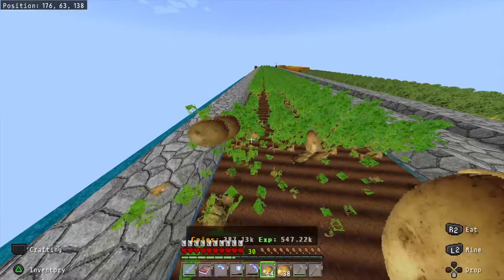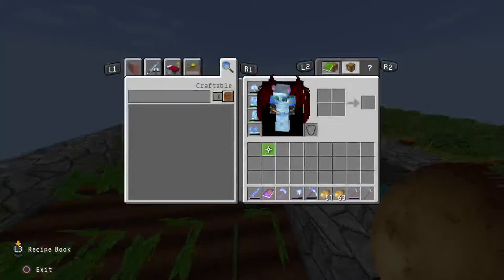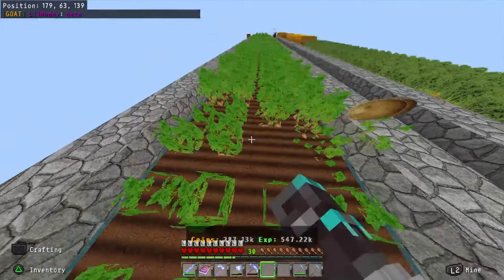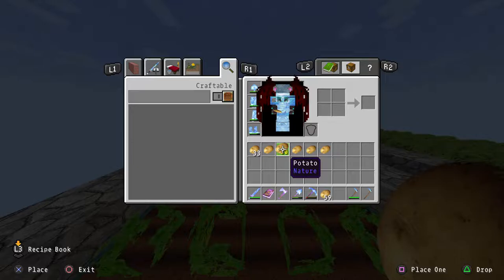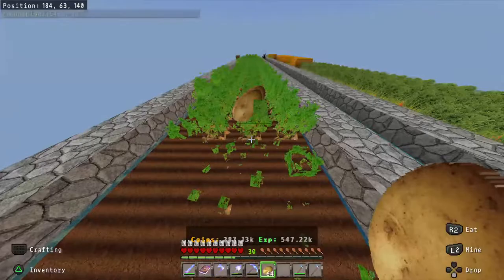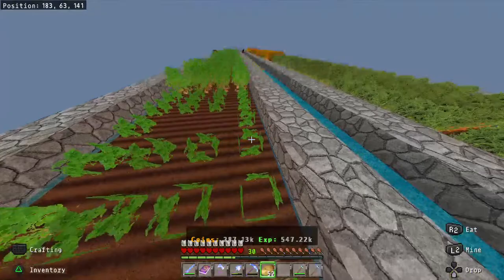If a player can replant like this — break and place, break and place — then you can program an AI to do it. I like to till my garden this way. Now let me show you how much you can yield from one of these garden harvests. I'm already at 64 on just this one half of the garden.